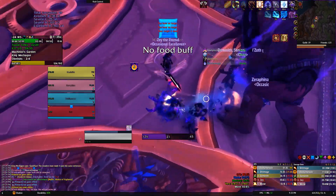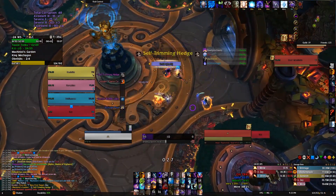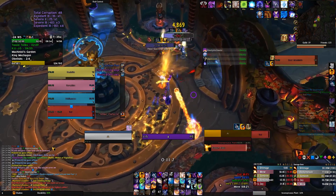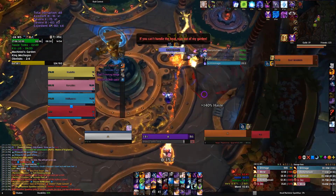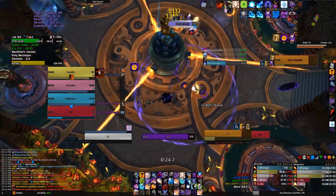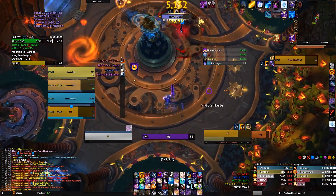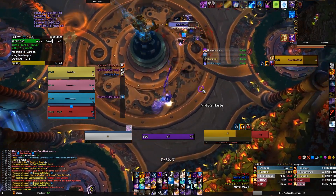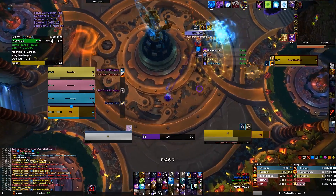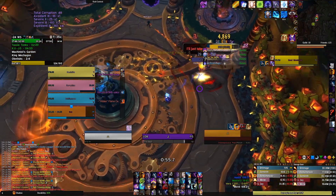Now we're at the Garden boss. Most bosses in this place are really one-shotty — if you get hit by anything you can just instantly die. So dance like your life depends on it, because it does. On this 24 Fortified key, saw blades probably won't one-shot us, but watch the rogue's health — getting hit by the flame jet thing is just chunking him over and over and our healer has to go ham to keep him alive. On Tyrannical this is way worse.